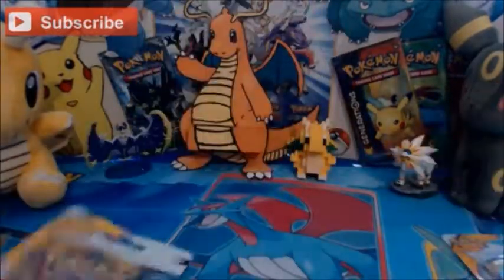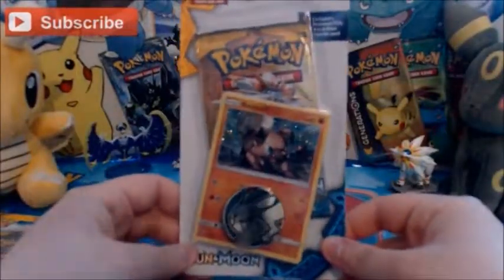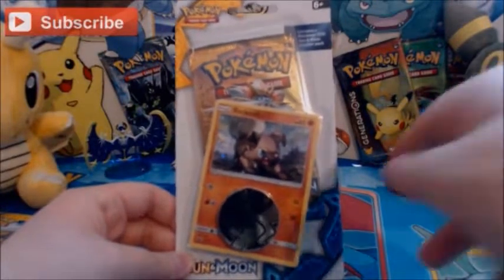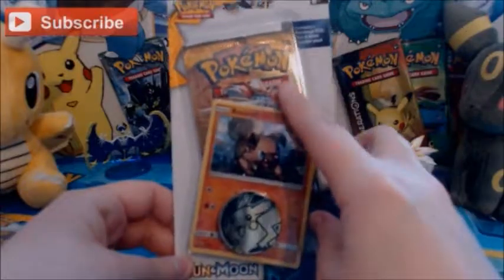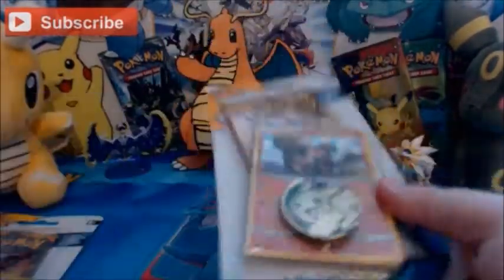So that's the Pikipek one. And the Rockruff one, which is my personal favourite because I absolutely love Rockruff. In fact, Lycanroc is my favourite 7th gen Pokemon, specifically the Midnight form. Again, Pikachu coin. We have a Solgaleo pack behind it, and like I said, the back is the same.